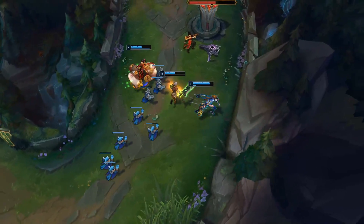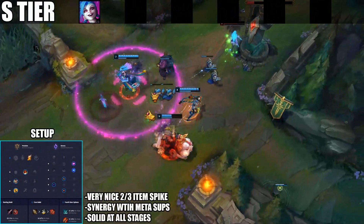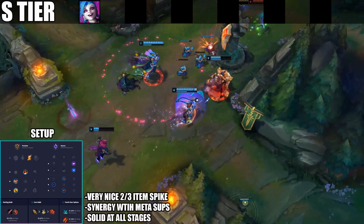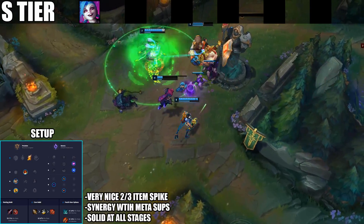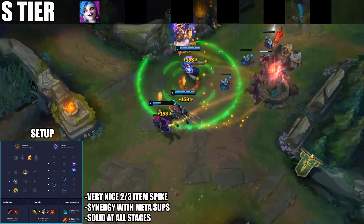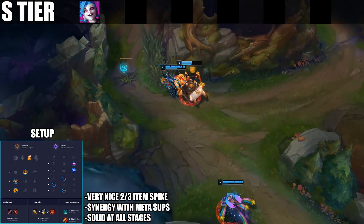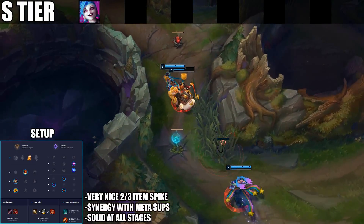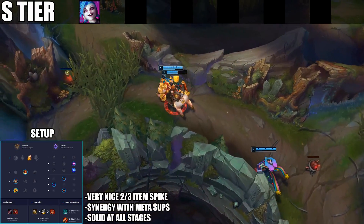To start off in the S tier for this patch is Jinx. Jinx is an AD carry that just benefited a ton from the crit item changes. She benefits from the IE changes, the Runes changes, as well as the Phantom Dancer and Rapid Fire Cannon changes, so every single AD carry item that got changed, Jinx does build.